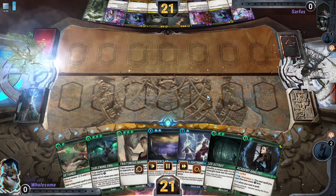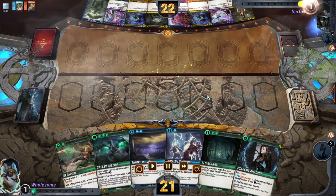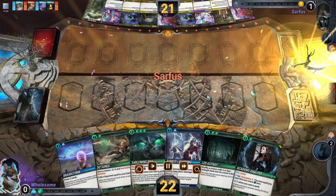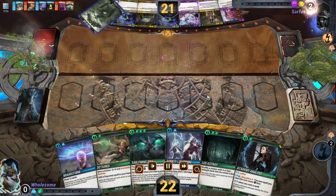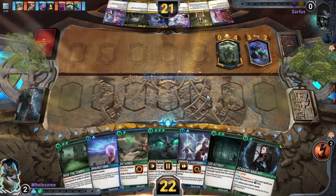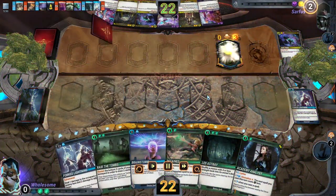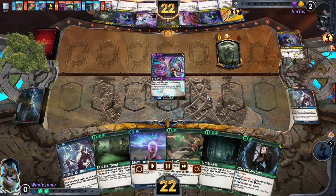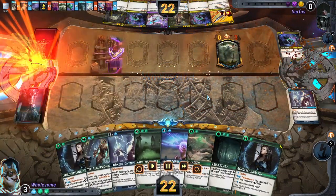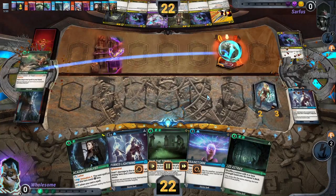We're playing against a YP list. Looking at the opponent's hand this is definitely not the YP aggro list, even though they're playing Jade Puma. We have a pretty slow hand so we're just going to burn, Smite, and draw - they're not playing anything we need to control. Down comes the Tree of Life finally, and a Puma, so I think I'm going to get rid of that. I save Let Astray for something else and keep another Forked Lightning in hand. We got decent value and they're really not playing much here.